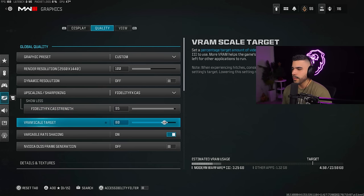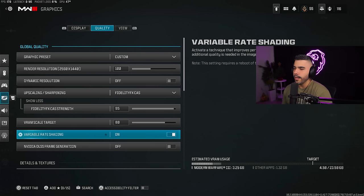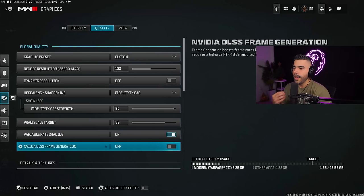VRAM scale — I have this on 80. I have frame generation on, and this one off — this setting is for the 40 series. The reason I have it off is because it was causing lag in my game and giving me random packet bursts. If you're dealing with that issue right now, you definitely want to try turning this off.